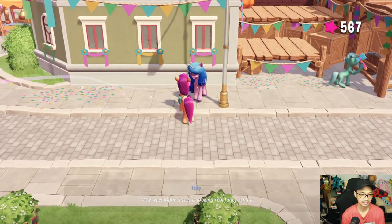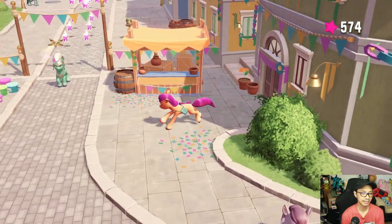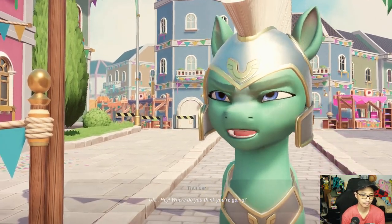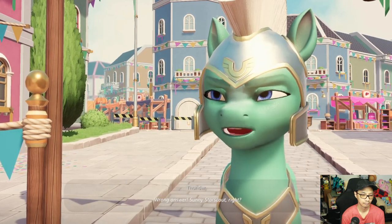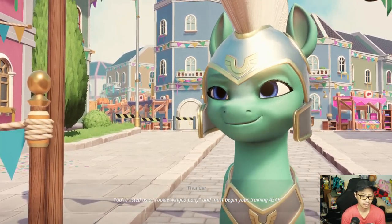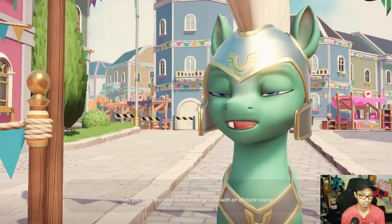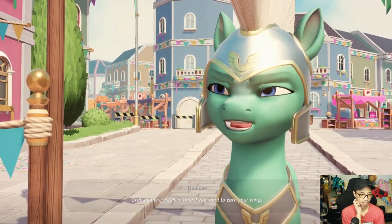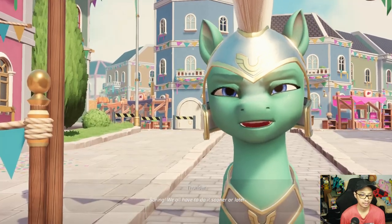Main Street is looking real fancy! In-game dialogue: Sunny is automatically signed up for the Wings Flight Academy as a rookie winged pony and has to begin training ASAP. She barely knows how to fly. She's told to test her skills on the ground and grab all the crystals in time to earn her wings. She's not ready — but we all have to do it sooner or later.